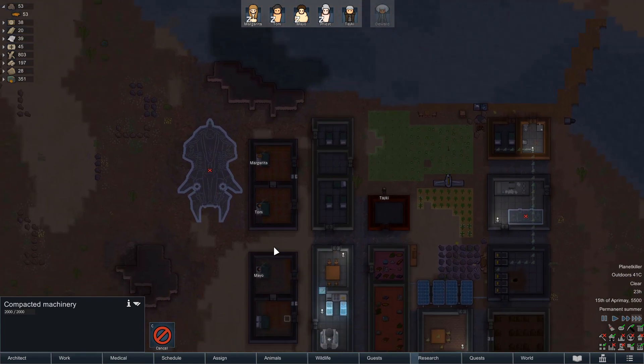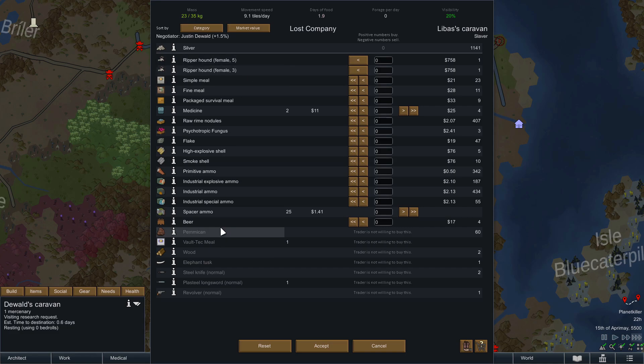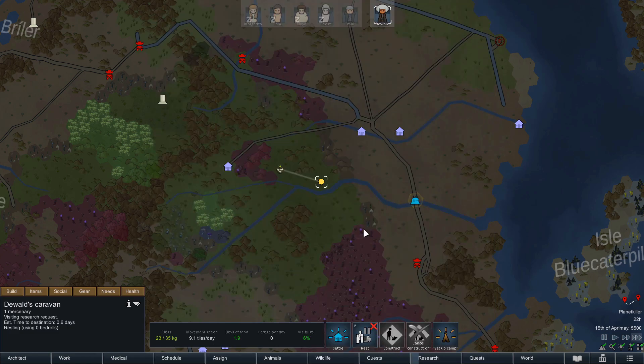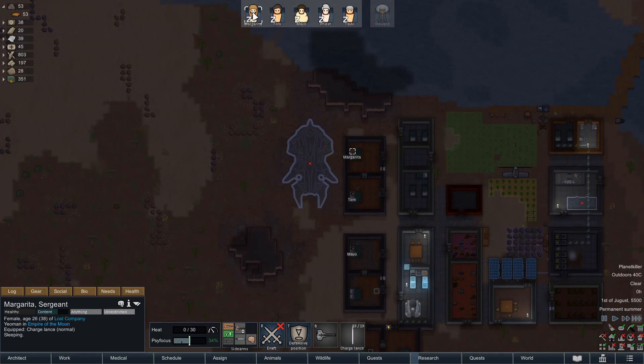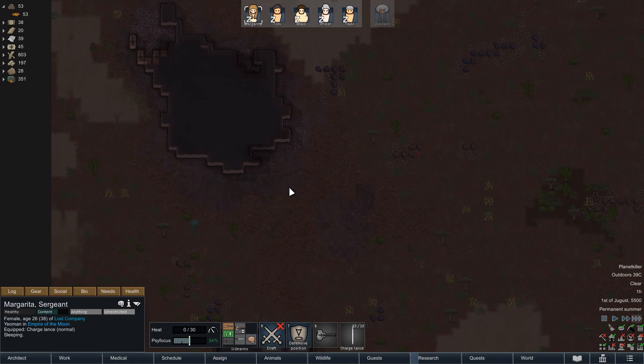A trade caravan arrives. I have nothing to trade, but we'll see what you got. You got nothing I want, so we shall move on. Anyway, those things can have like a whole bunch of gold just sitting in them.